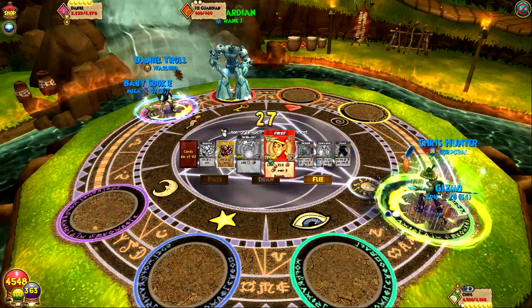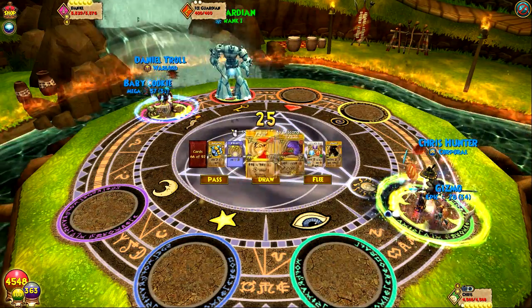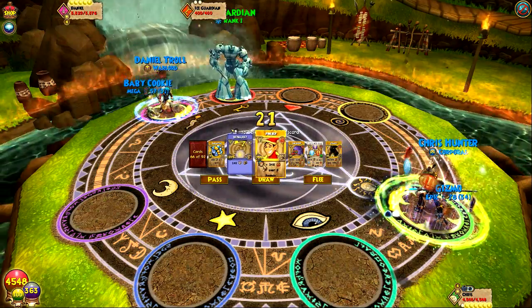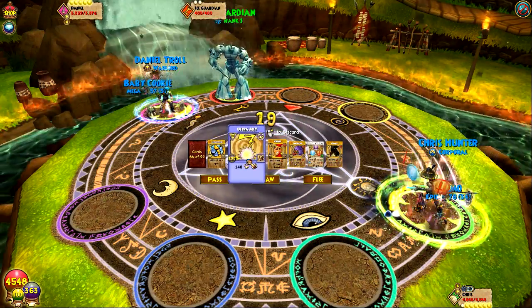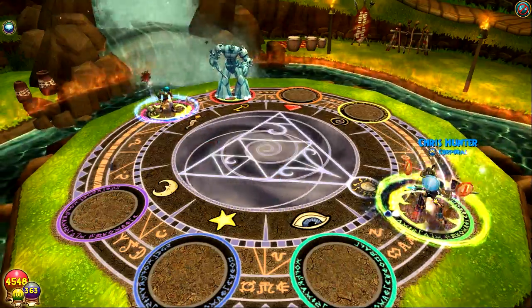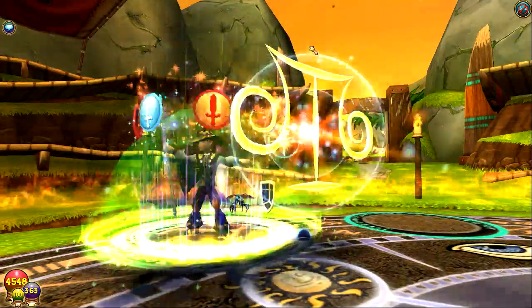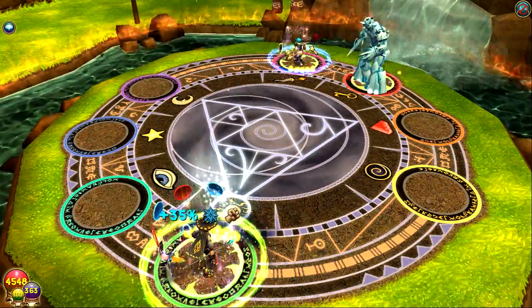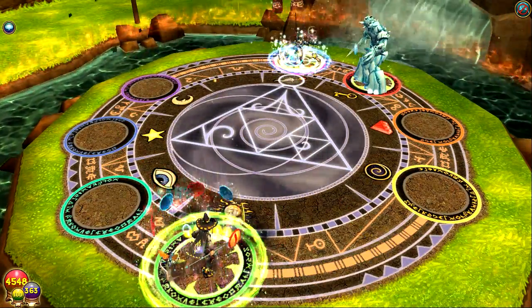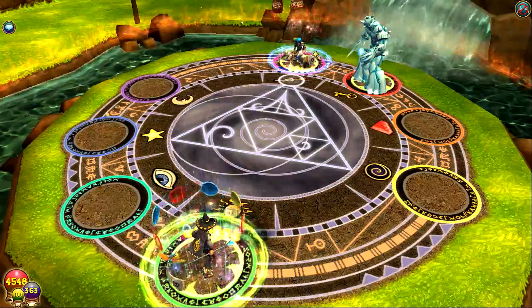That minion will definitely take off my shield, so I think I'm gonna blade — that way we can do a multi-hit on him and that'll work out in our favor. He put up a Fortify, indicating that he's probably not going to be hitting me anytime soon.